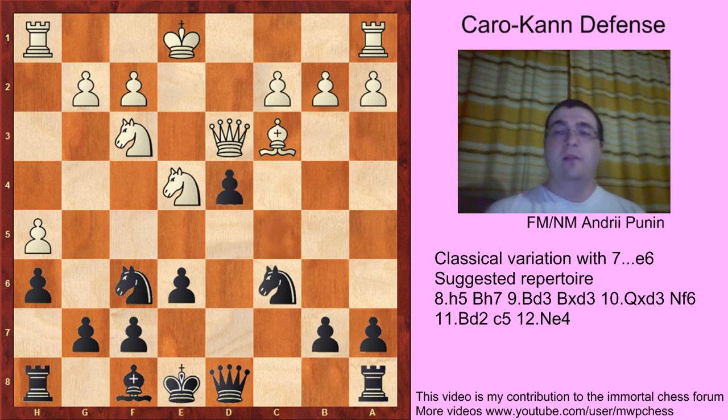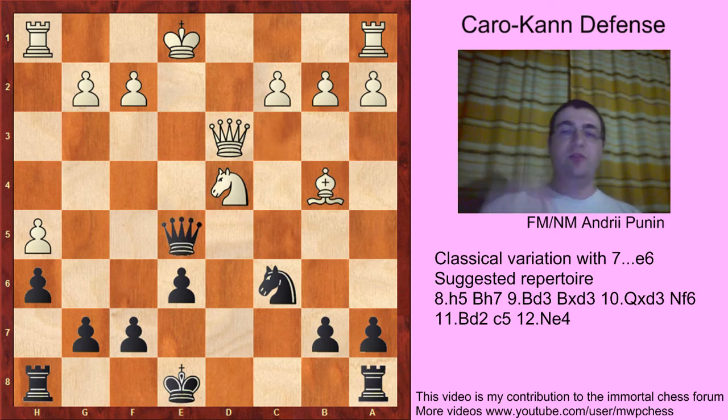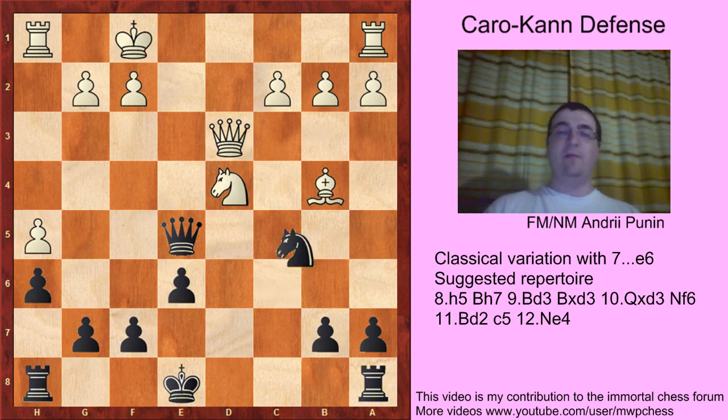But cxd4, with now Nf6, then Qf6 — it's a novelty. Qf6, Nd4 — and the point of Qf6 is that after Bb4, Bxb4, Black has an intermediate check: Qe5, Kf1, and Nb4 — and it's an equal position.